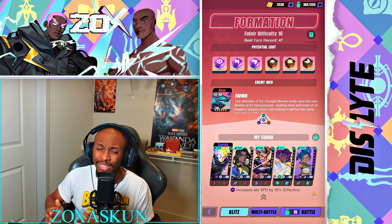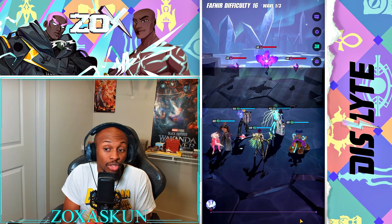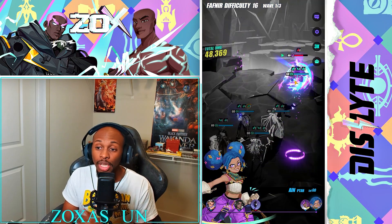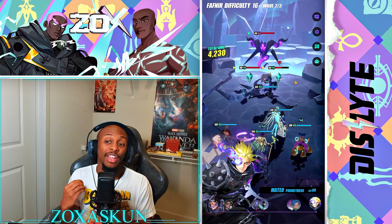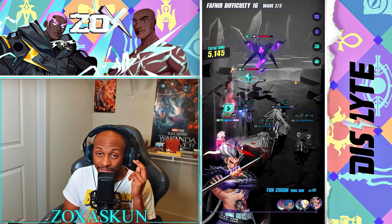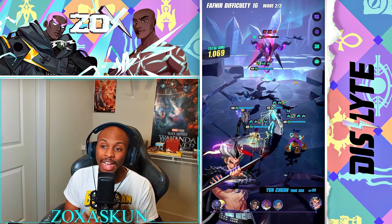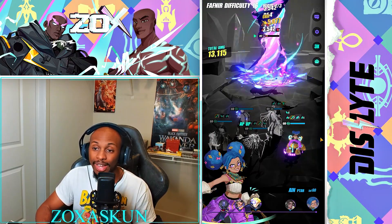Mateo is going to be one of the strongest DPS in this scenario. Because Ahmed hits so much, he's giving Mateo a ton of AP pushes - a minimum of 15 every time he goes when someone has Spark. Even units like Unis hit three times with his S1, so that's 15 AP push from two units just from two units going - 30 AP push - not counting other abilities or extra boosts. Any high hit-count unit feeds Mateo's rotation massively.